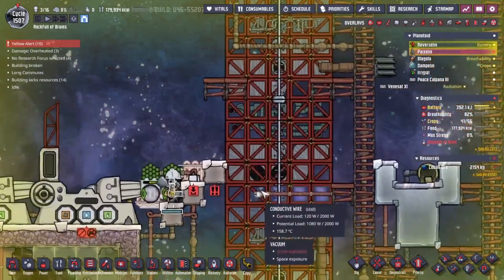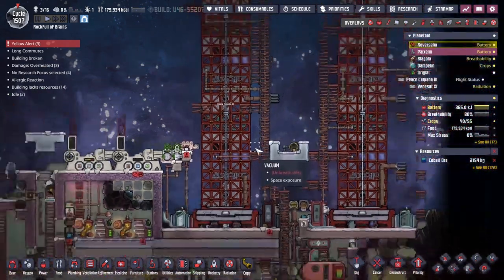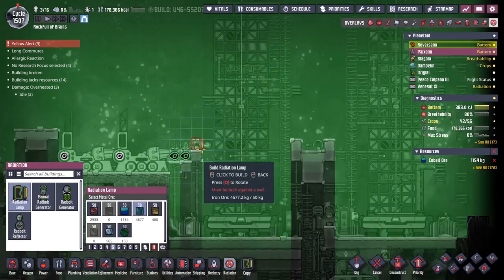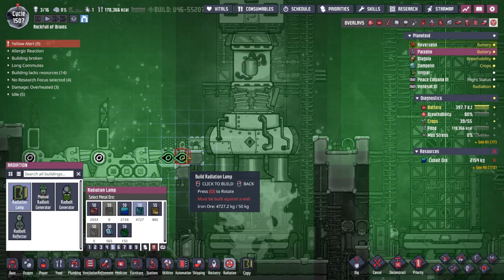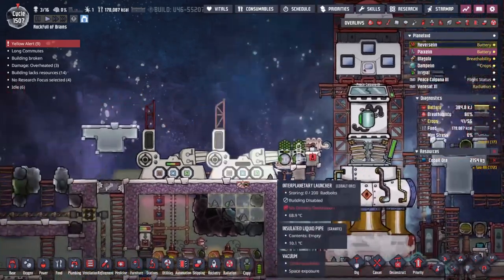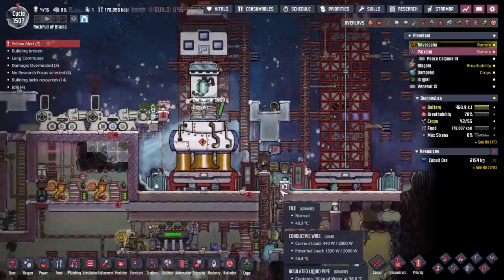That's slightly awkward - that tile right there I believe was stopping my rocket landing. That is not the best because now I don't have anywhere to stick the radiation lamp. I suppose we could move the tile up one and then get rid of this radbolt generator - I believe the increase in rads is going to be worth it, but man, that's not great.